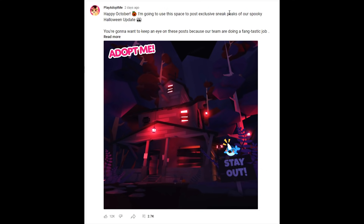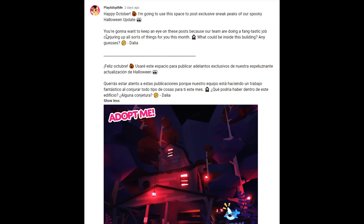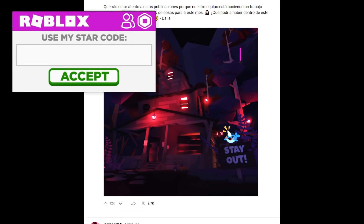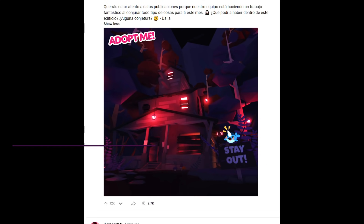They said 'Happy October' and that they're going to use this phase to post exclusive sneak peeks of their spooky Halloween update. They also said you're going to want to keep an eye on these posts because their team is doing a 'fang-tastic job conjuring up all sorts of things this month.' The question they posed was: what could be inside of this building? I have a guess!